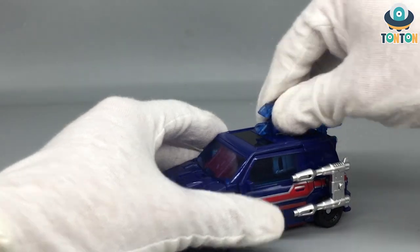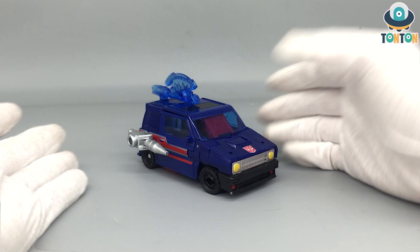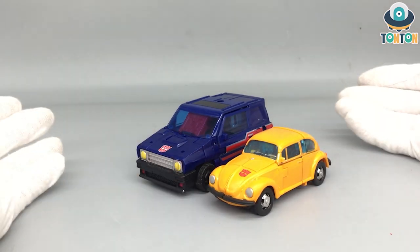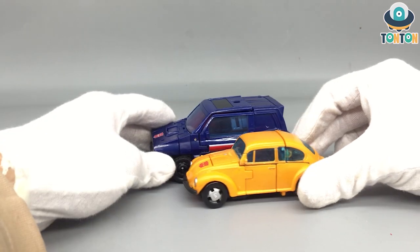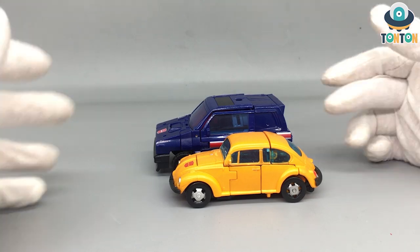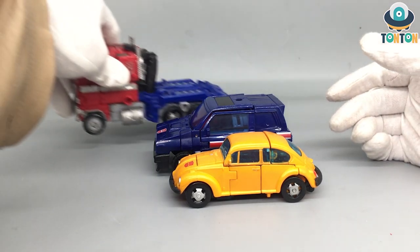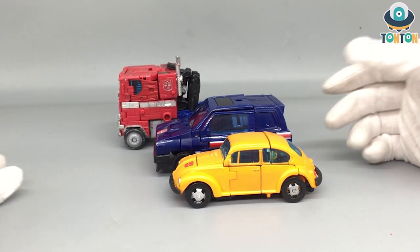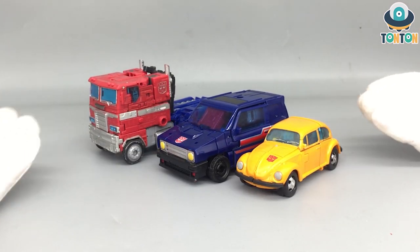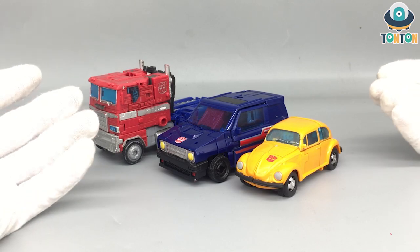In vehicle mode, here's Skid next to Bumblebee — Skid is somewhat bigger because he's more like an SUV. And here he is next to Prime, and of course as the big truck, Prime is always superior in size. Prime is a Leader class in voyager form.